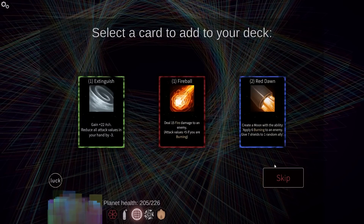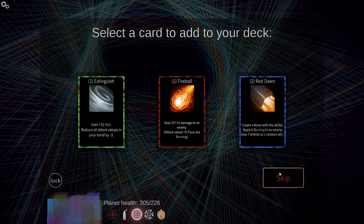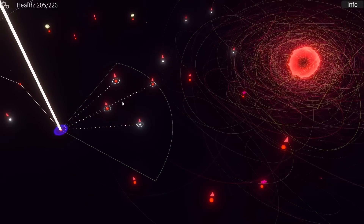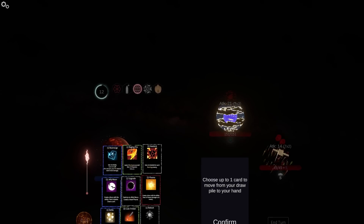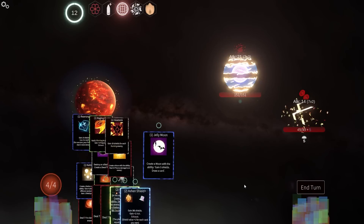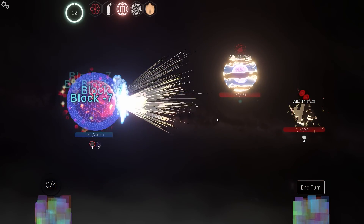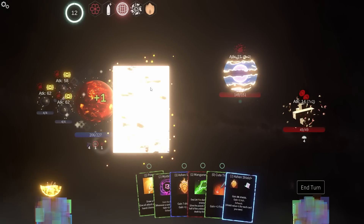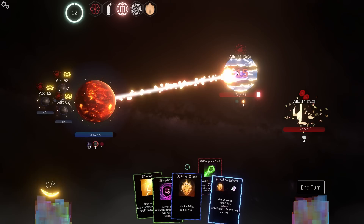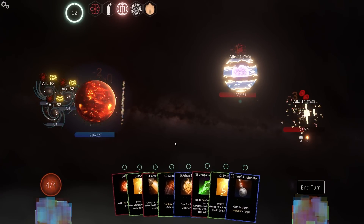Another manganese shot to add to my deck — yes. Moon with the ability: six burning to a random enemy, seven shields to a random ally. The gain ash isn't terrible actually in retrospect but whatever. Oh, it looks like it's in my hand, so I can get something else. Jelly Moon. They are actually swinging for me so I should probably just pop that. Indecision again. Gentler warmth. Cute trinket just to get it out of there.